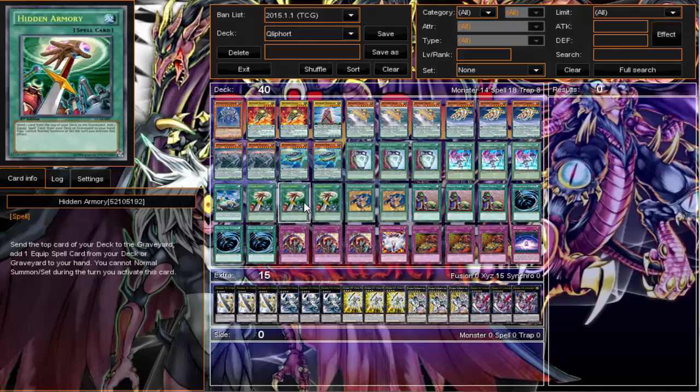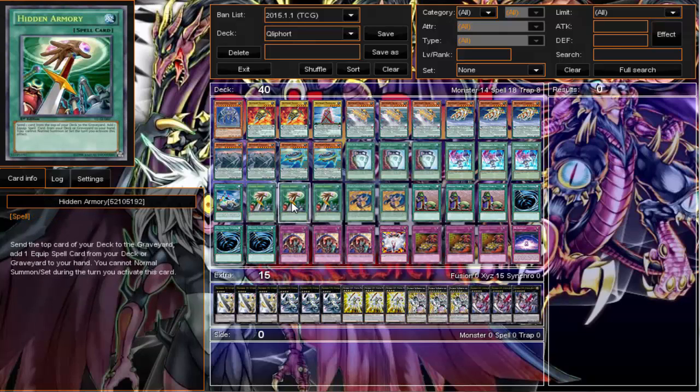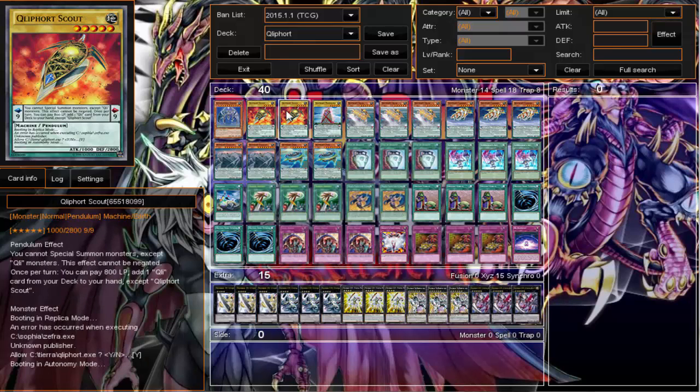I think the best thing for this deck is to increase the consistency of getting scout, since scout can get you sacrifice, and once you get sacrifice these other tools are more alive. I think I'm wrong with Hidden Armory especially with no Snatch Steal. I'm not sure if I'll keep the deck like this — I just wanted to see how good Kozmo would be in the OCG. I clearly need more back row. I should try Mirror Forces — I saw some people using Fiendish Chain, and I thought Break Your Skill was better, but apparently Fiendish Chain has more utility.